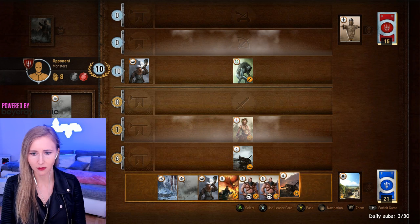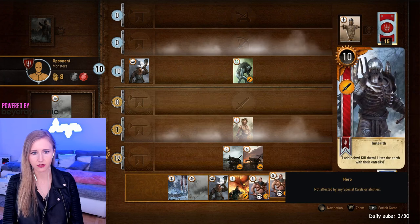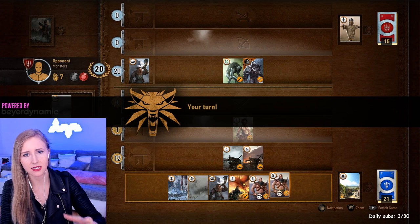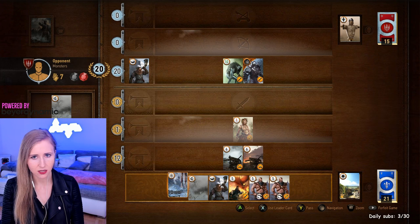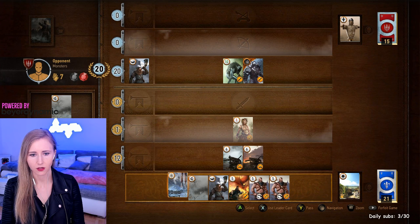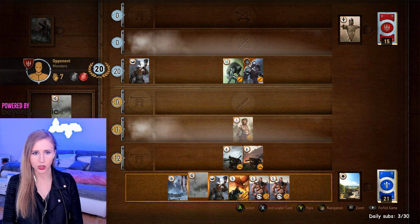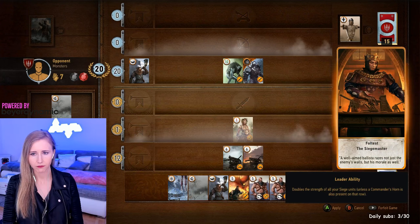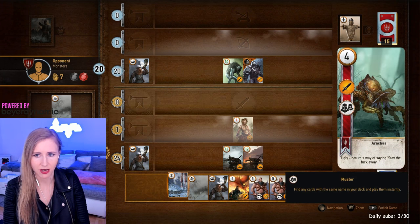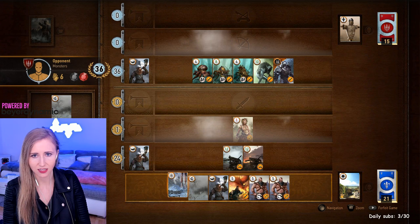He has 10 attack damage, so I'm playing another ballista and then I'll also use my leader's ability. This is a golden card, which means if I use frost it won't affect this golden card — golden cards are not affected by weather cards. I'm using my leader's ability and there you see my attack damage gets much higher. That's crazy, look at that!